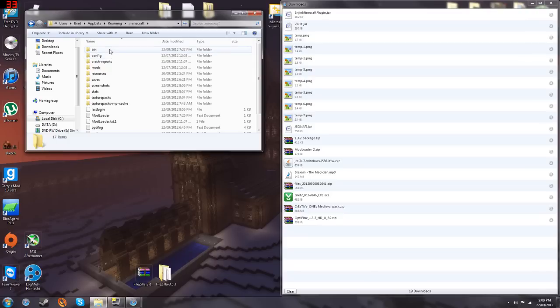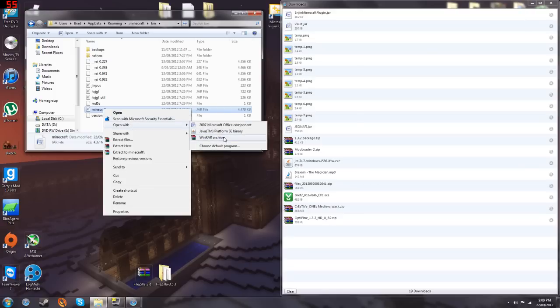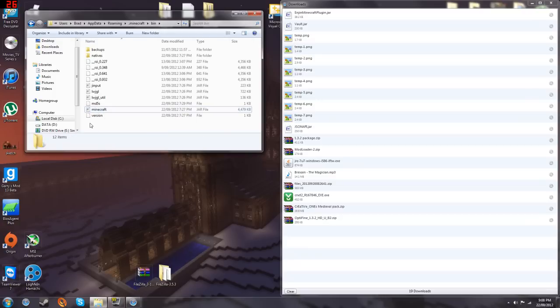Double click on that and go into the bin. You'll need WinRAR — I'll put the links for WinRAR in the description also, and in another video I'll probably tell you how to install that.